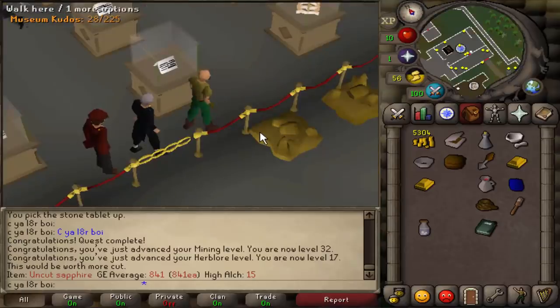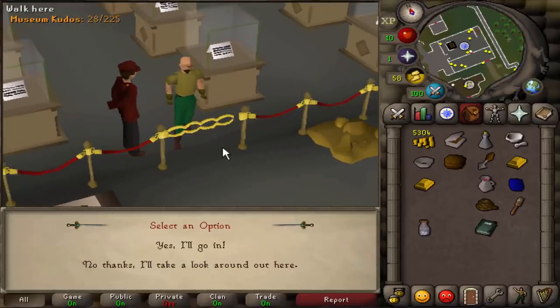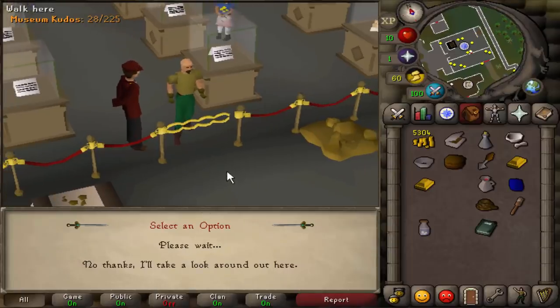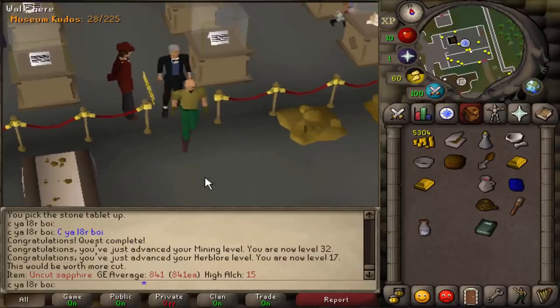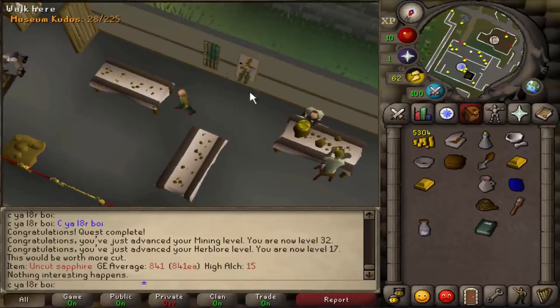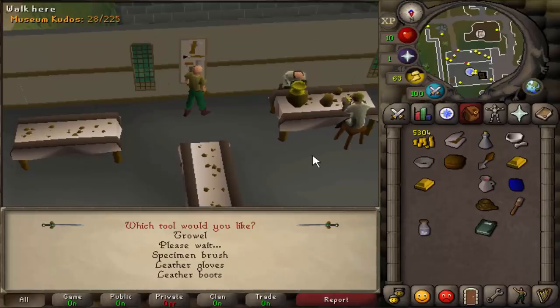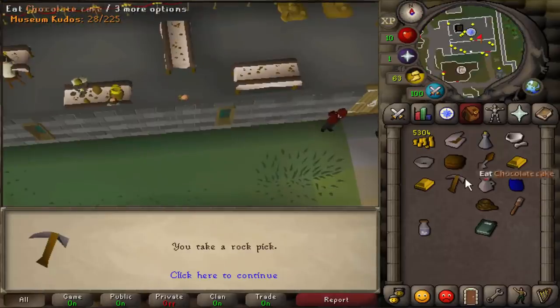Next thing we have to do is find the clean necklace. A lot of you have done this before and know how frustrating it can be — it says it's a 1 out of 51 chance, but we all know it's like a super mega rare drop from here. Once you find it, it allows you to enchant a ruby necklace into a Digsite Pendant, which will let us get to the birdhouse super easily. Go to the tools on the wall over here, we have everything right now except the rock pick, so let's take the rock pick.